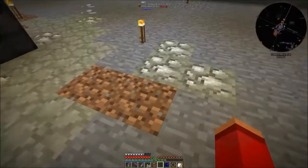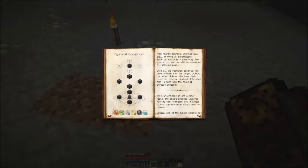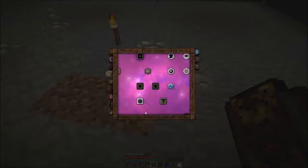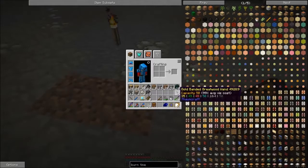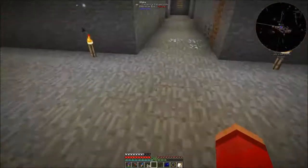Now we're also going to need 25 of every aspect. Do I have that? I do not — I'm a little short on Ordo, so let's go fill up.